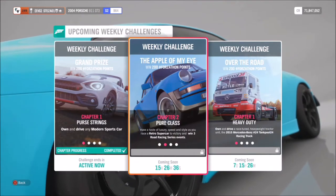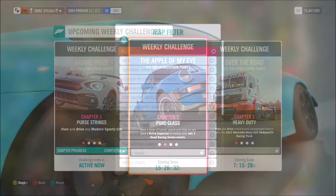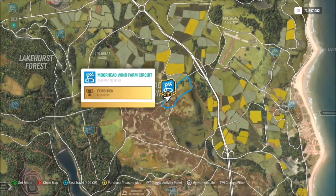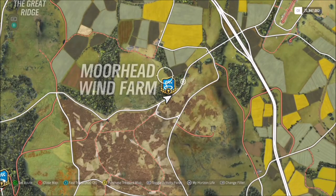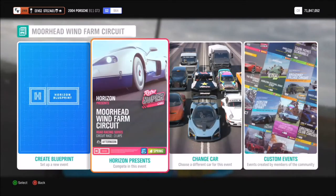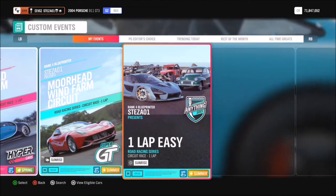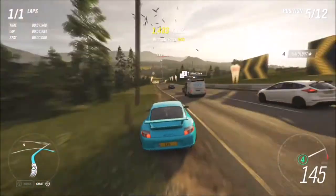The first challenge wants you to win three road racing series events, which is very easily done. Filter your map to show road races and head to the Moorhead Wind Farm Circuit. On my previous Forzathon video I created a one-lap race on this road racing track.